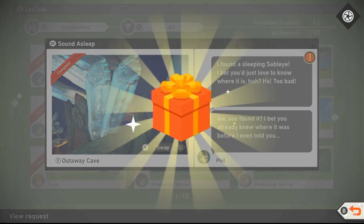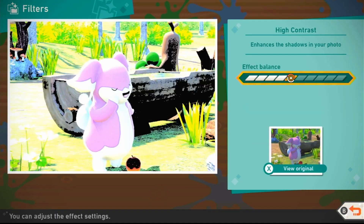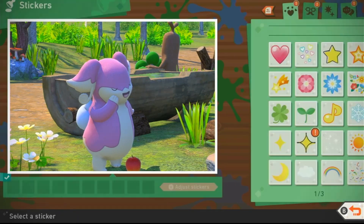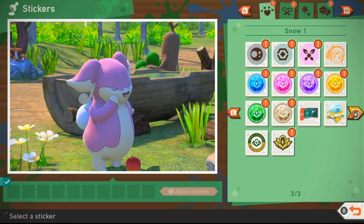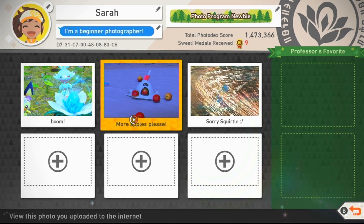Something else that you can have a lot of fun with is the editing mode. You can take any photos you have saved and edit them — change the brightness, change the coloring, add stickers, put a little caption with it, and save that new photo. You can even share them online for the world to see, and you can go look at other people's pictures from across the world that they've posted, edited, and captioned. It's just kind of fun seeing how creative people get with it.